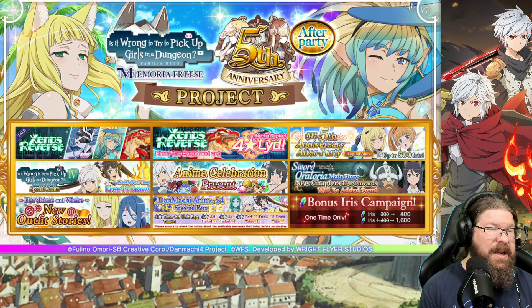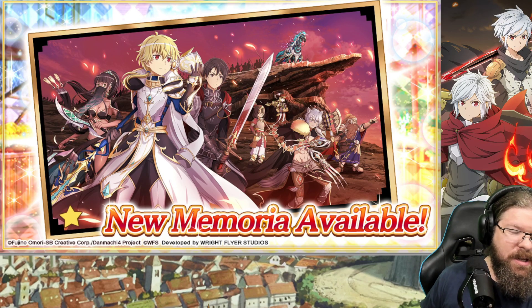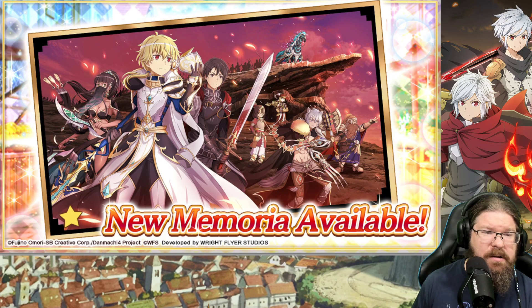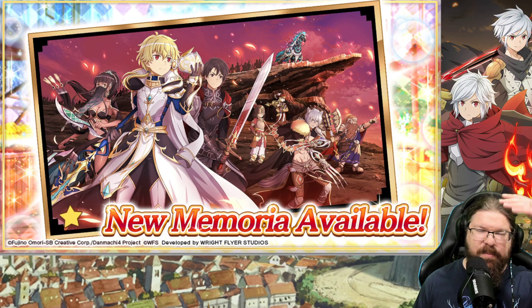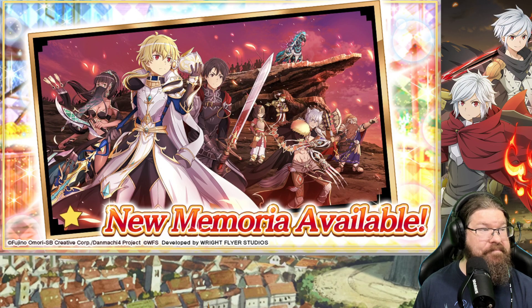Fifth anniversary after-party: we have the Xenos Reverse free lead, the free weekly gacha, the anime celebration presents, sword oratoria, and new outfits. The new September memoria is all party, turn 6 only — 44% SA gauge charge gain. That's strange. It might level up to 44% when fully upgraded, starting around 11% and slowly building up. Weird, but that's going to help you get SAs a little bit faster. I feel like it's going to be a major portion of some of the incoming events.